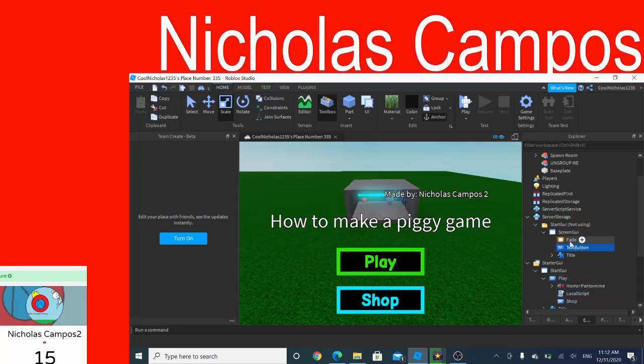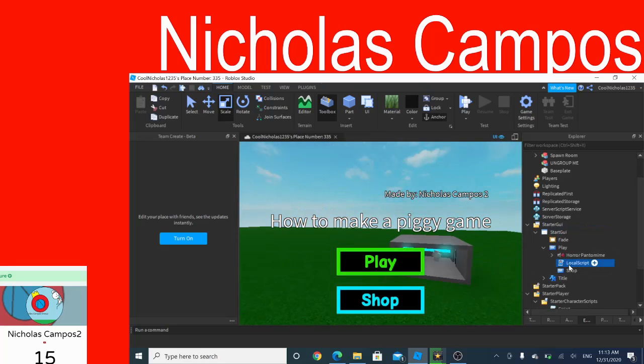Then, into the fade thing, put the fade thing into the GUI. Then you can delete the GUI because we don't need it anymore.